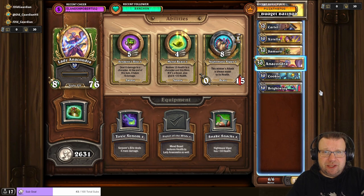So every turn that Balinda sets your health to one — it does that every other turn — Cyrella is going to heal one of the other mercenaries and Anacondra is going to heal the other and itself. So all three mercenaries get healed.